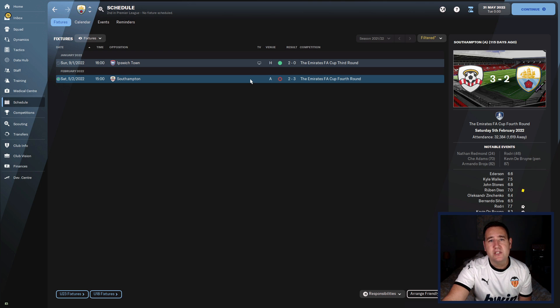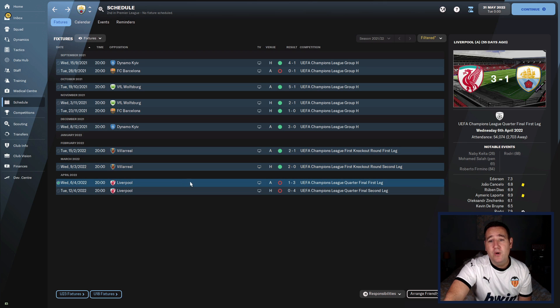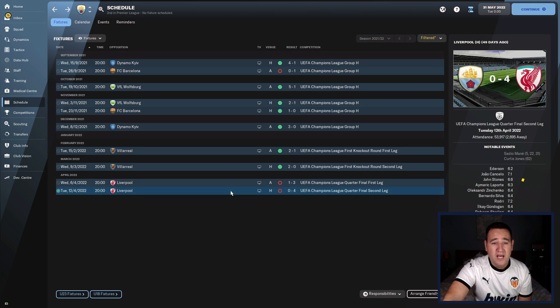In the Champions League group stages, we topped it with 15 points — on goal difference, with Barcelona pushing us all the way. We did lose one game against Barcelona 1-0. In the knockout rounds we played Villarreal and beat them 2-1, 2-0. Then Liverpool in the Champions League quarter-final — lost 3-1 away from home. The home leg, which you'd expect to win, we lost 4-0. Yeah, got thrashed.